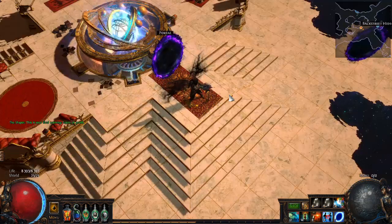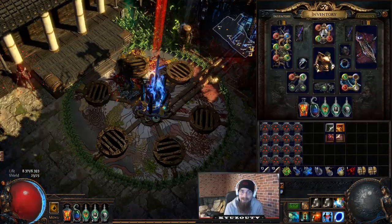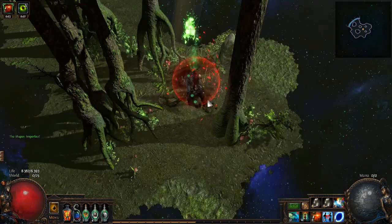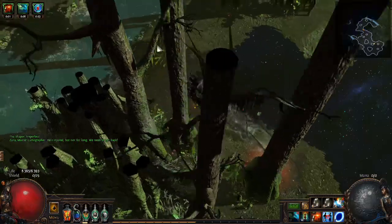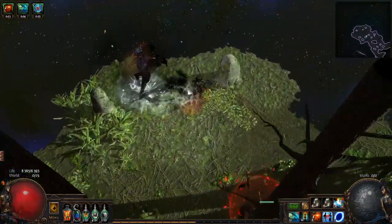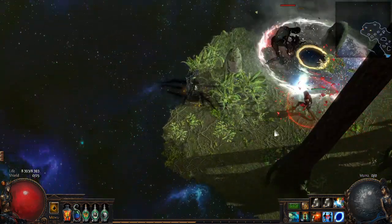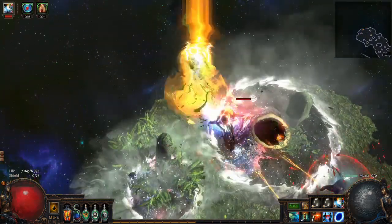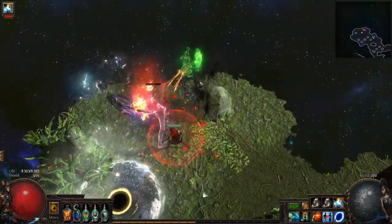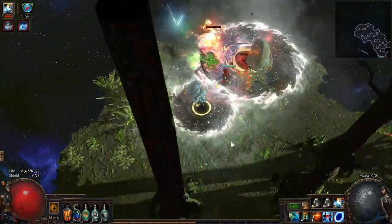Once all four bosses are dead, we can access Shaper from the portal in the middle. Shaper has three phases. In Phase 1, we have to get him down to 50%, and then he will teleport us to a different dimension where we have to fight adds, and at the end we have to fight a mini boss — the void guy, the boss from the laboratory map. He does Spectral Throw, Frostbolt, and a Charge Up Slam that's pretty easy to see. It also leaves a big damage-over-time vortex. I do not recommend tanking the slam as it will almost surely one-shot you.